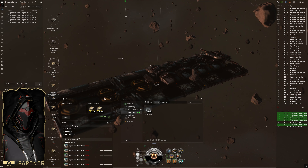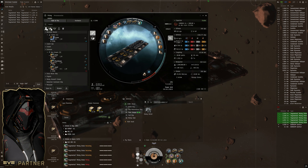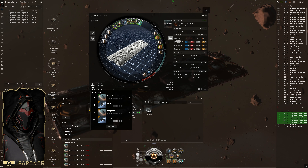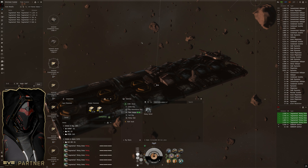I am using augments today — decided to bring out the bling a little bit. Looking at the yield for these guys, we're at about 234 cubic meters every minute per drone, so we're going to be over a thousand cubic meters per minute, which is just fine because we're essentially background mining — not really AFK, but mining in the background while doing other stuff.